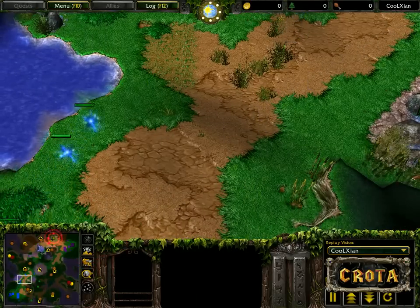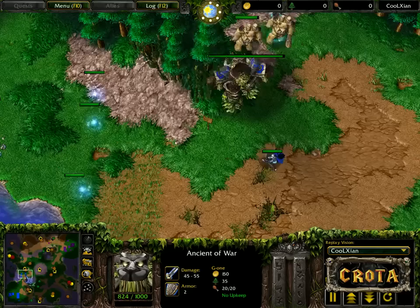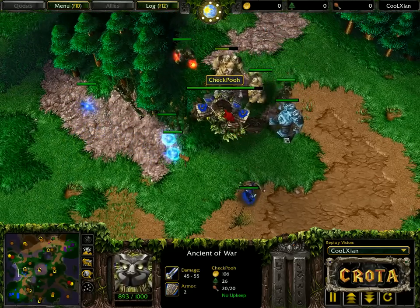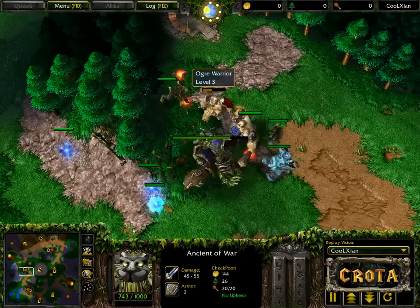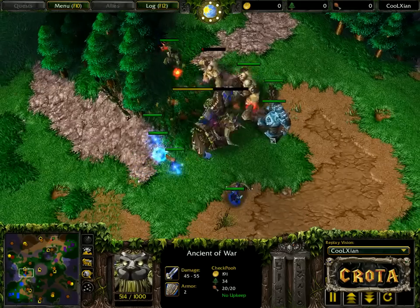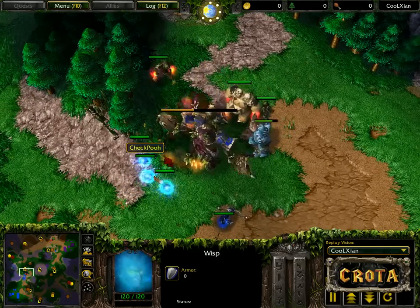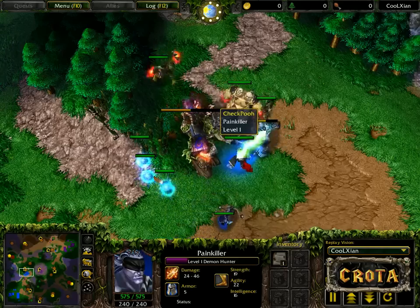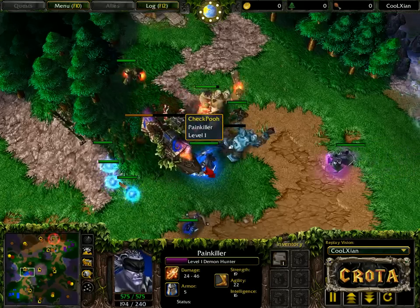Let's slow things down just a bit. We are looking at an Ancient of War tanking this 3-3-3 creep camp, meanwhile Czech being much more aggressive, using the Ancient of War to try and tank out this goblin merchant shop. The goblin merchant shop is very difficult to tank out. A second wisp is brought over to repair, a third wisp now being brought over as well, as the Demon Hunter finally shows up.